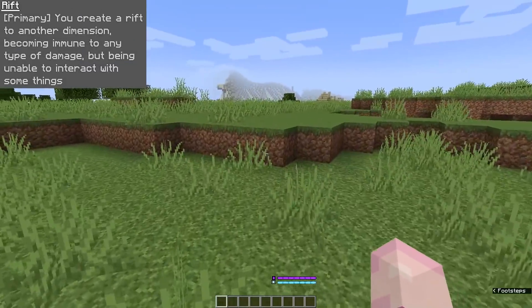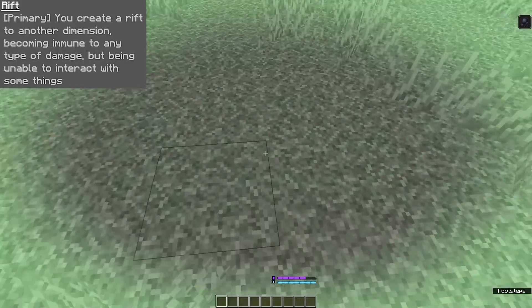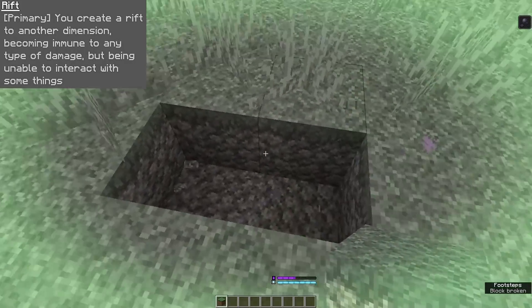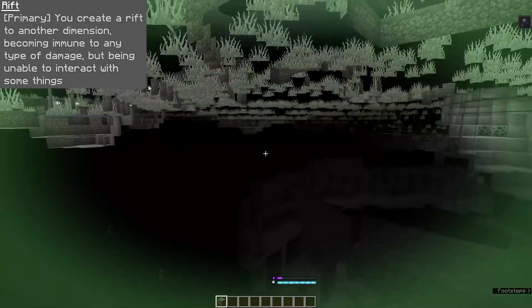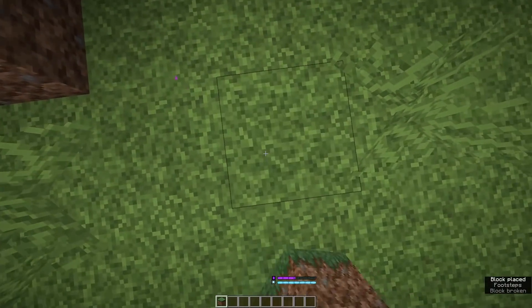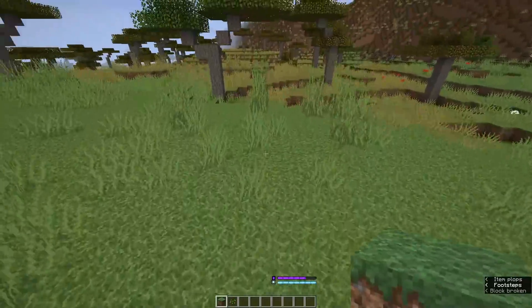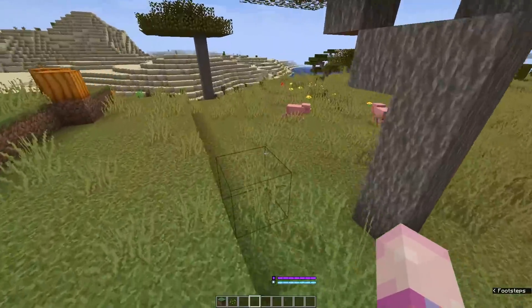Moving to your next ability, you've got the Rift ability. This is your primary ability, which is binded to G by default, but you can change it in the settings. You can create a rift to another dimension, becoming immune to any type of damage but being unable to interact with some things. When you use this ability, you stay in the same dimension you were in — Overworld, Nether, or End — but it puts you in a different dimension plane, so you're still in the same dimension but in a different plane of existence.